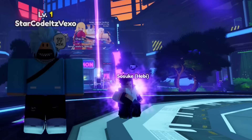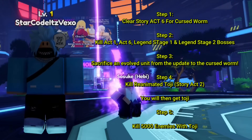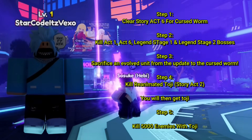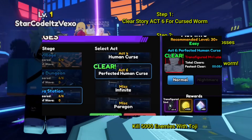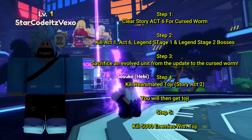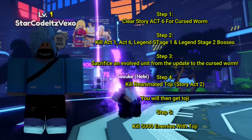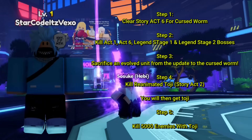The first step is to clear story act 6 to get a cursed worm. As soon as you do that, you want to kill the act 1 and act 6 legend stage 1 and legend stage 2 bosses. You then want to sacrifice an evolved unit from the update to the cursed worm. After that, kill re-animated Toji in story act 2.